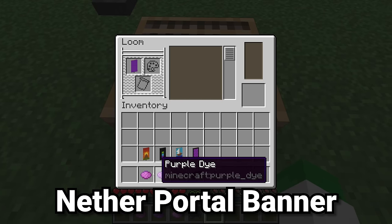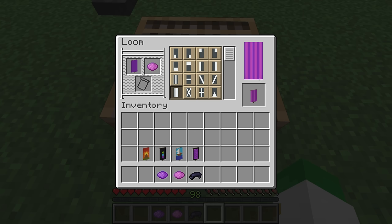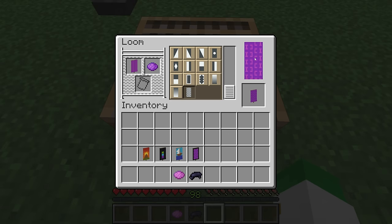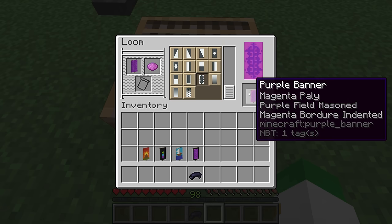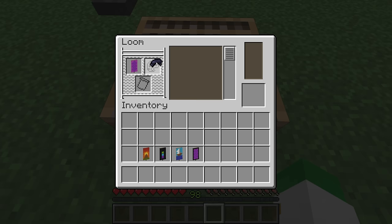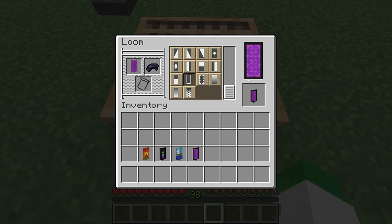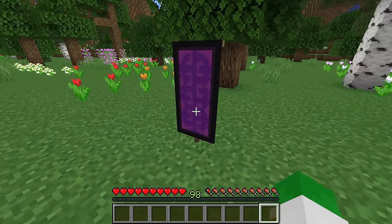The first example is this nether portal banner. We start with a purple banner and add a magenta poly — that adds some lines on the banner. Next we add a purple field masoned, which is the bricks. By layering those two things together, we get a swirly shape that resembles the nether portal. To make that look even more so, we add the magenta border indented, which adds the illusion that around the edges the nether portal looks a little more distinct. And finally, to add the nether portal outline itself, we add a black border. That's how we make this nether portal banner, just by layering different things to get this really cool result.